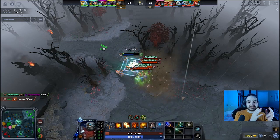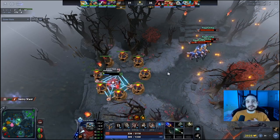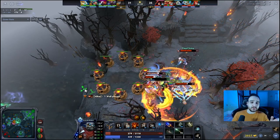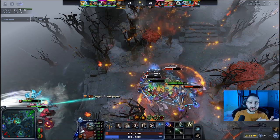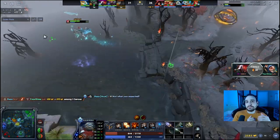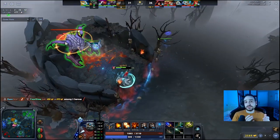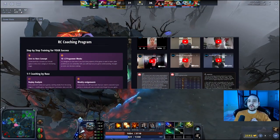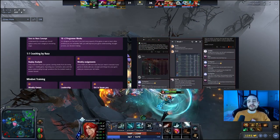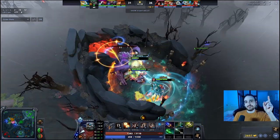Before we begin, I want to point out something really obvious: Clockwork is really hard in terms of positioning and every single click can make a difference. If you hookshot a little bit to the right or left, or use cogs a little bit closer or further out, it's going to make a huge difference. So it's really hard to imprint this type of play into just one video. If you're into coaching, you can join our six-month coaching program that's almost guaranteed to get you to the next medal.